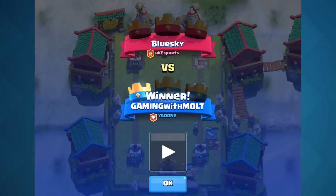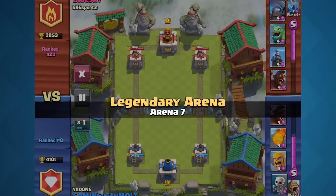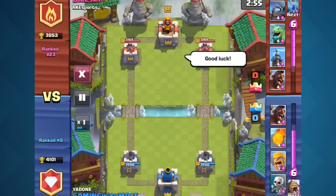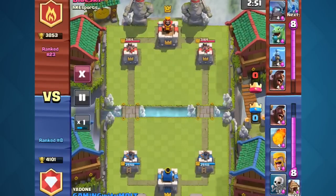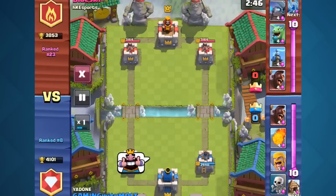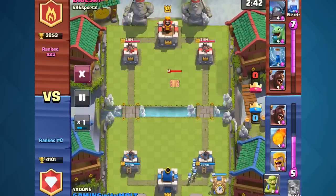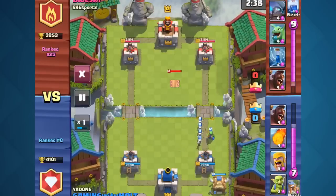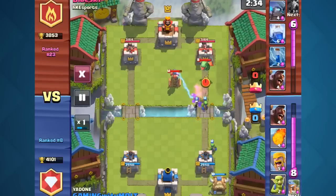Let's jump into another one. I believe this is another one facing Blue Sky from HKE Sports. So we're going to face the exact same guy, completely different gameplay here obviously. We start off with different starting hands and all that kind of stuff, so it can very easily go awry. Your starting hand is super, super important in this game. Being able to adjust to your starting hand is what makes you succeed or fail in this game.